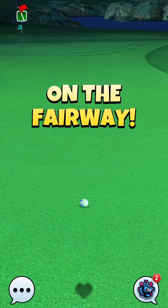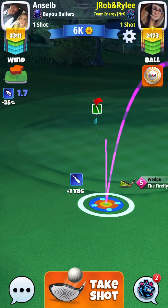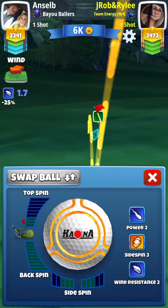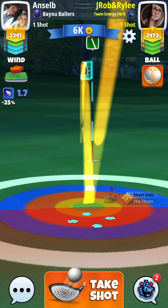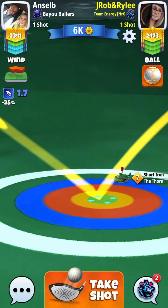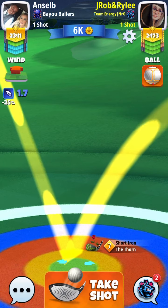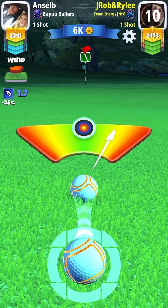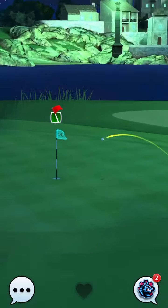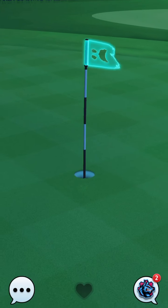Our second shot here, once we get down on the fairway, is going to either be a minimum-distance short iron shot or about a max to mid-distance wedge shot. I had the thorn, so I decided to go with a full backspin approach. It wasn't really spot on — I was a little bit too far up with my club — so I made my wind adjustment and went with just a little bit of underpower to try to get the wind to blow my ball back just that little bit. It actually ended up being pretty spot on, one bounce dunking right into the hole, so we would have been very close there otherwise.